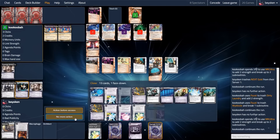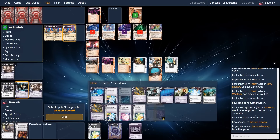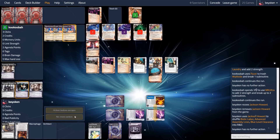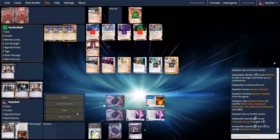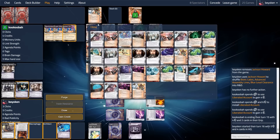If I were able to threaten a Batty fire, that would have been huge — being able to trash programs and then force them to eat both subroutines from Next Gold. That would have thwarted a fork and possibly won me the game. Instead I'm forced to sacrifice the Jackson and deal with the fact that my remote is a lot less taxing than it used to be. But it's okay — my last agenda is going to be scored via Biotic, that's my plan.